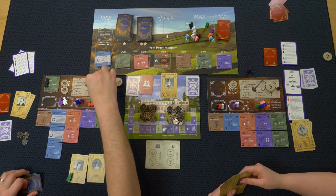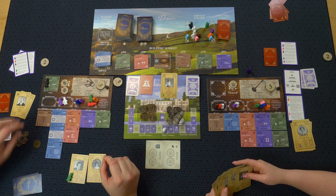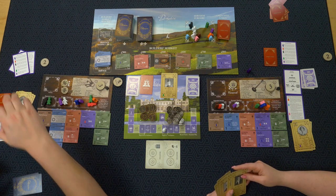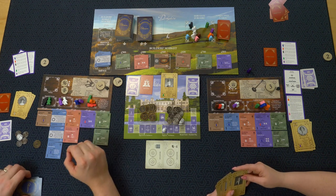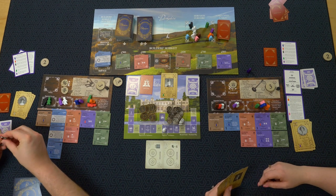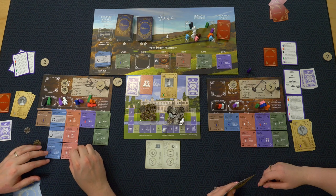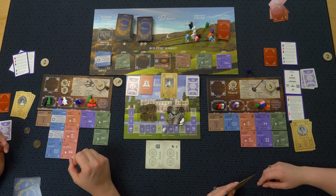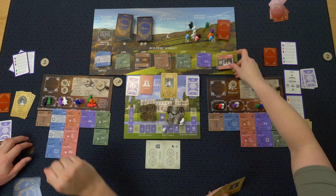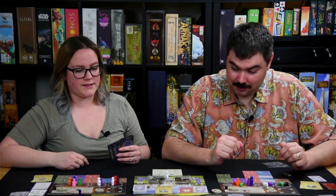This gets me two reputation — up to three — and 500 dollars. I'm going to have to pass soon. I'll buy the flower room for 400. A new tile comes in — a monument, plus 400, worth ten points. I'd love to have that.